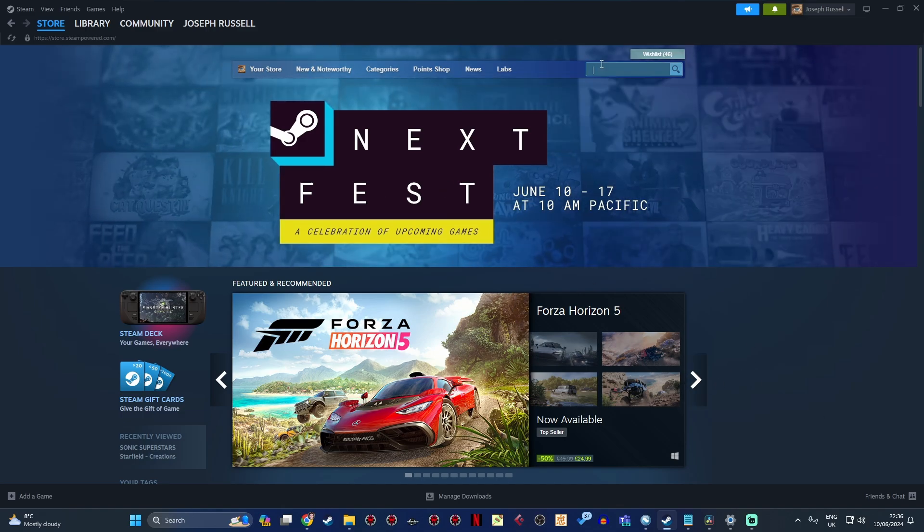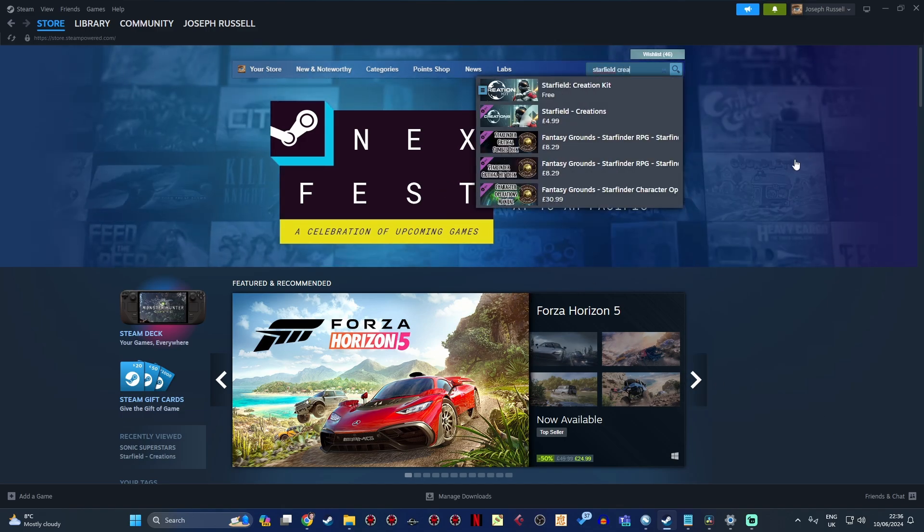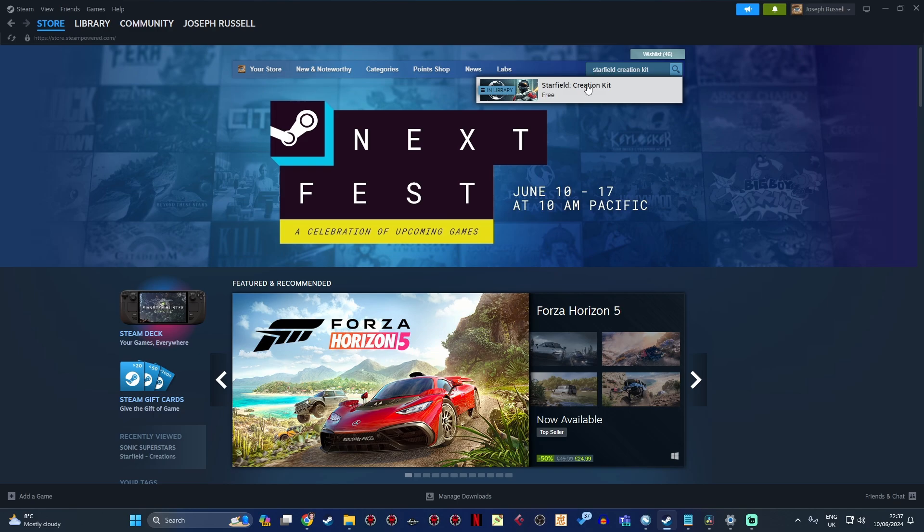First thing, obviously, you need to install it. Go to Steam, search for Starfield Creation Kit, download it, and it's as easy as that.